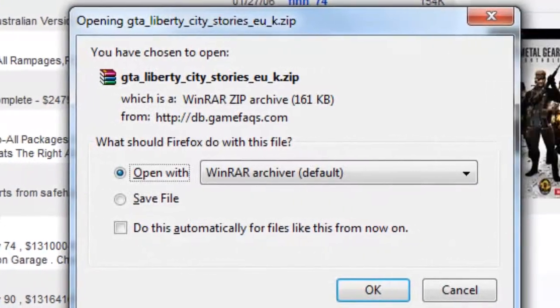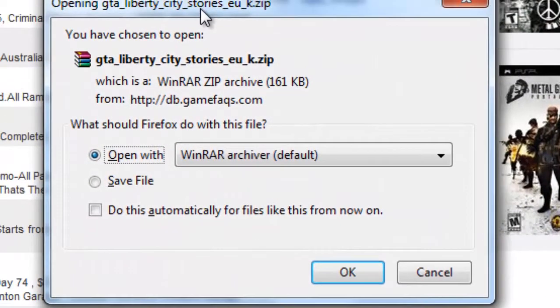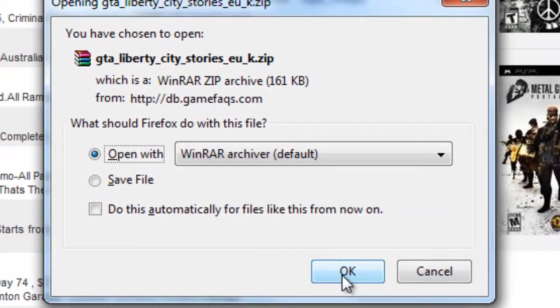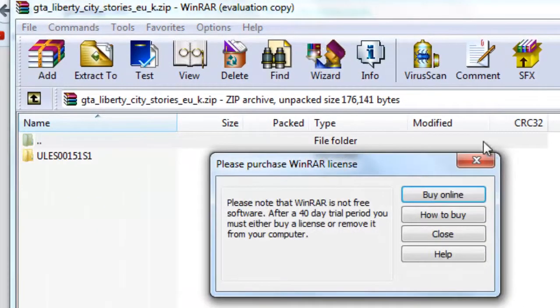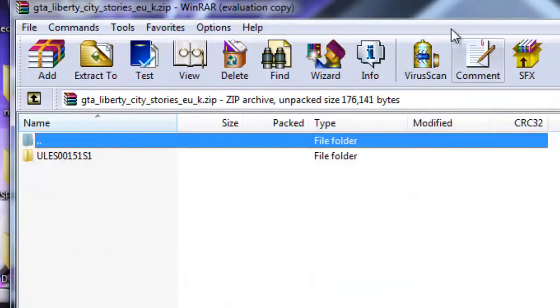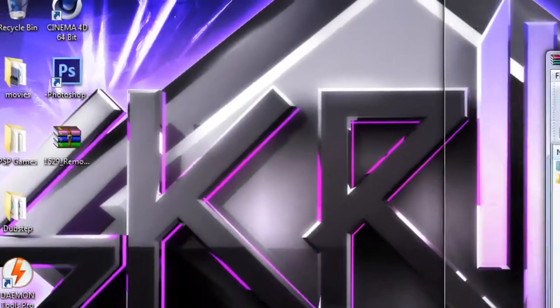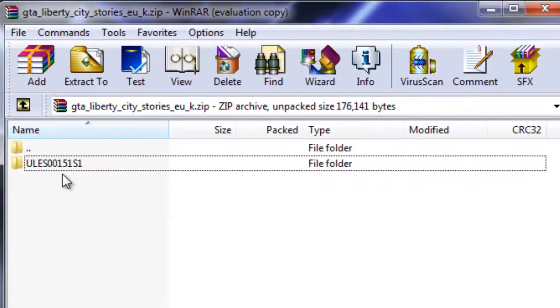I'm going to click on here — save game — and then it's going to bring it up. So obviously you'll need WinRAR, as always, so just click OK. And then you'll get something like this, which is like a little folder.